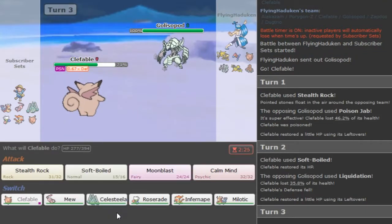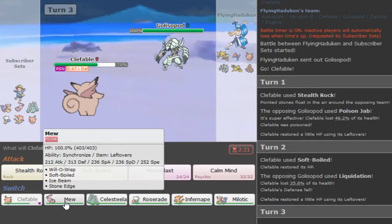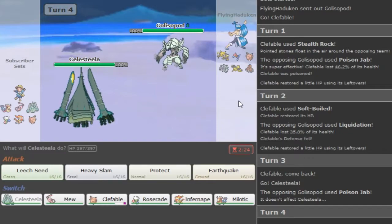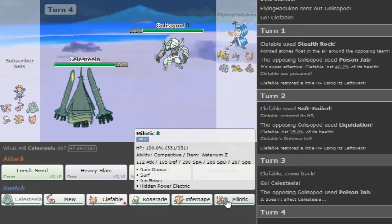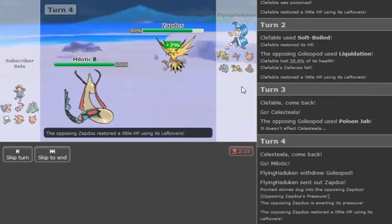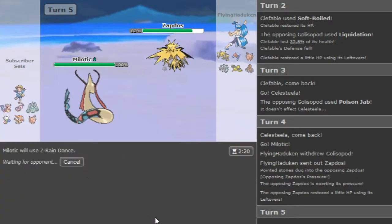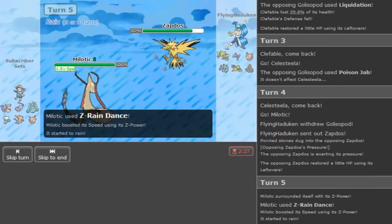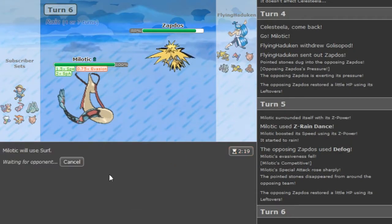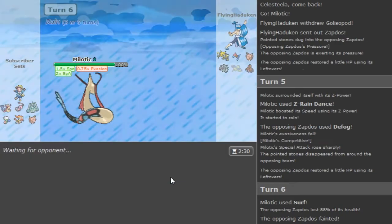Fable is pretty nice this game and it could potentially win with a Calm Mind later on. He goes for Liquidation and it's a Defense drop, which makes me kind of have to switch into my Celesteela. So now we can go for Leech Seed. I want to double into Melodic predicting Zapdos because he wants to Defog. We go for Z Rain Dance to get the Speed boost. If he Defogged he's gonna get a Competitive boost - and he does Defog and gives me a Competitive boost. Surf can kill this - oh wait I have Ice Beam! We just killed his Zapdos. His Defogger is gone.